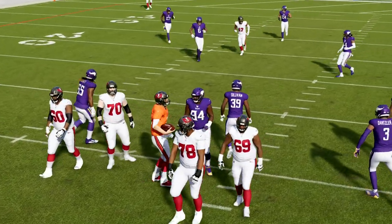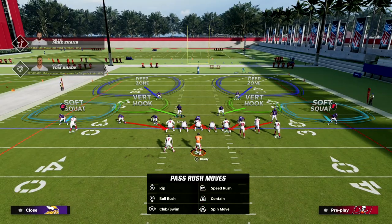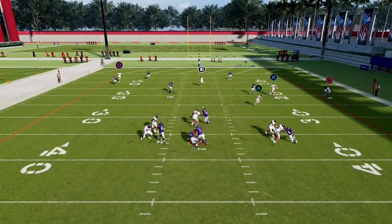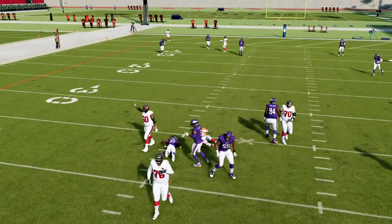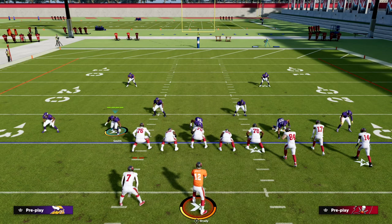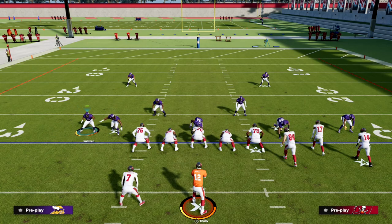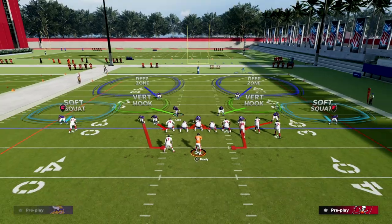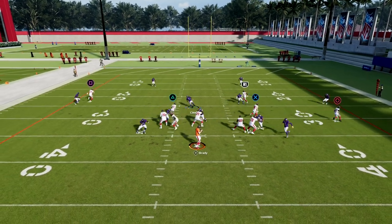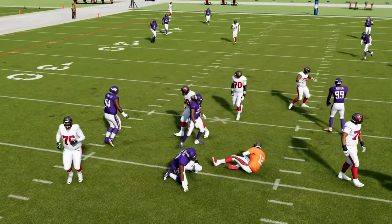The beauty of this formation is that it doesn't require any adjustments — it's very simple to run. You're going to see double-edged pressure at the quarterback, and this is pretty consistent. You'll find this alignment with this guy right here being off the line of scrimmage; you can actually move him in. If you want to run the contain variation, you can do that and get this double-edged, glitchy pass-off that's going to occur.